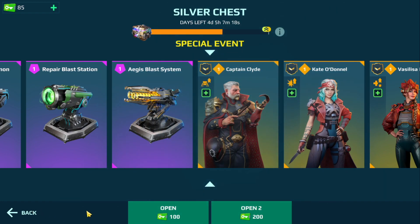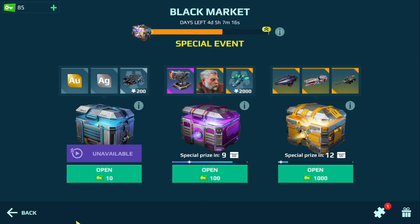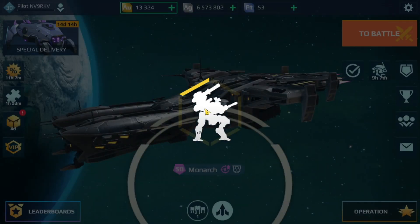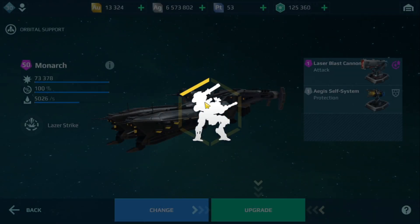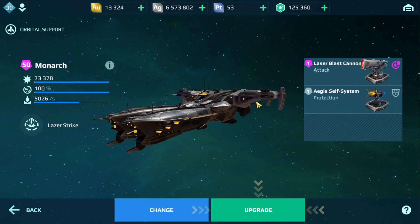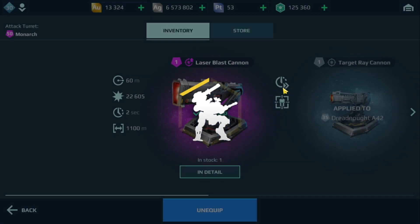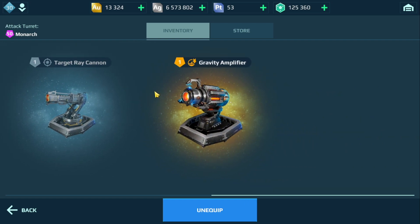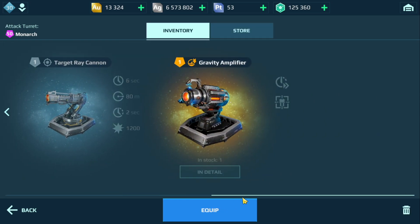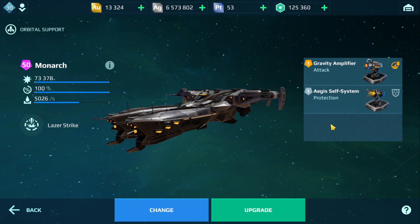I want to try out one of the turrets I won, so I'll go back and try it on my Monarch. Actually, I don't think I can use it on the Monarch — it must be for a different bot — but I do have that turret, which is good. I just realized I have a gravity amp on here too. I must have won that from a previous event. Let's try the gravity amp on here as well.